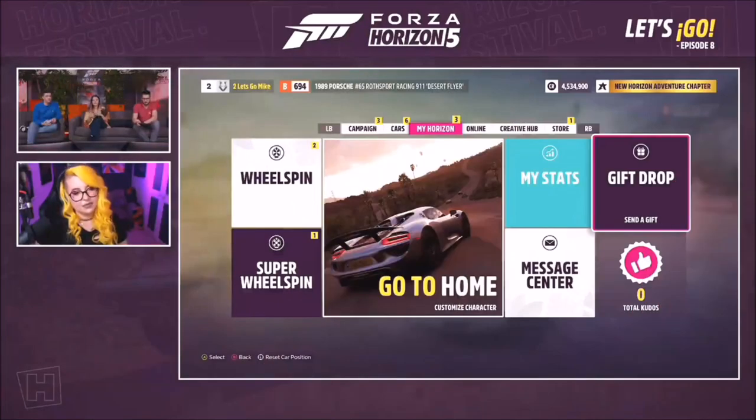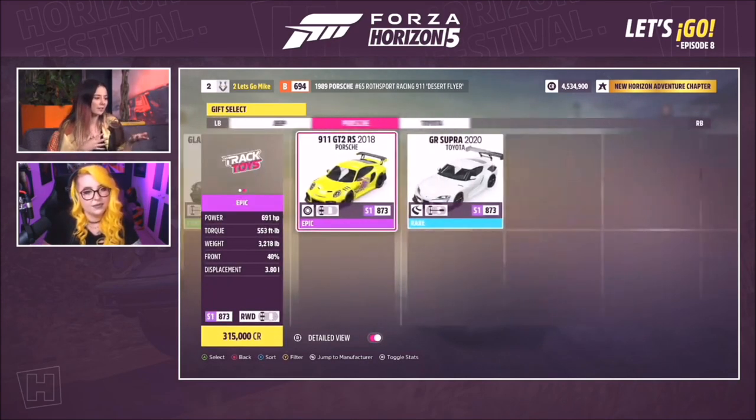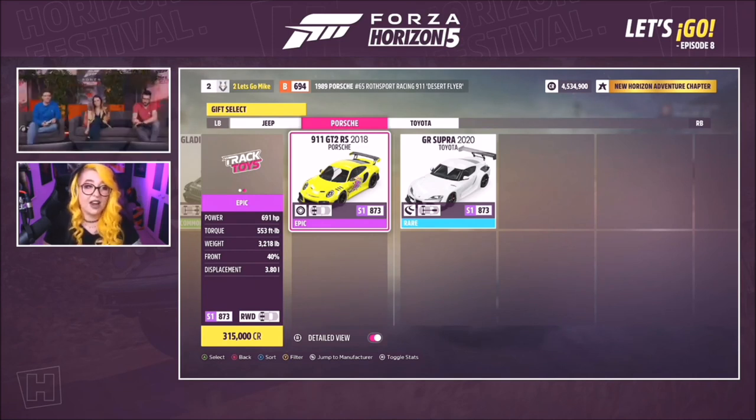Gift drop allows you to send cars to other players with custom liveries and tunes attached. When the recipient receives the gift, they can say thank you, which gives the sender kudos. Anna demonstrates using a rally spec 911 GT2 RS with a paint job and upgrades — already created earlier in the Forza Monthly — as the gift.